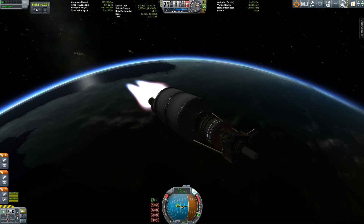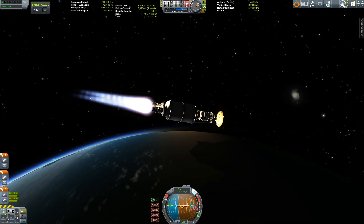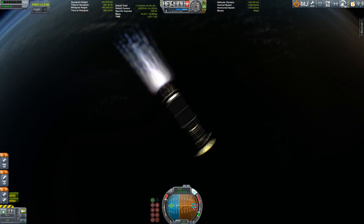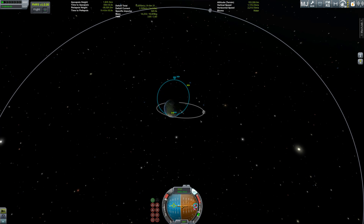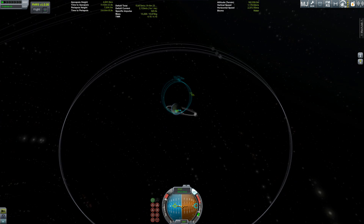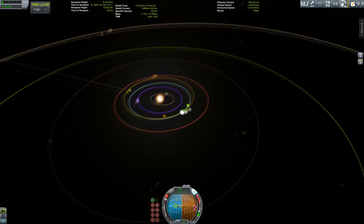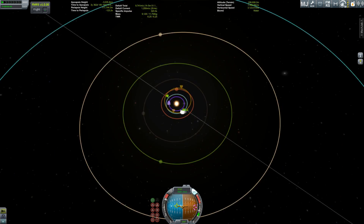And now we're on our second stage. It is called the Centaur and it has two rocket motors and will propel us further out of Earth's gravity well. You can see here my apoapsis increasing, still growing. We're now almost on Duna's level.